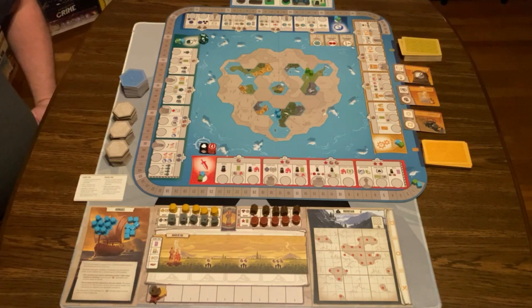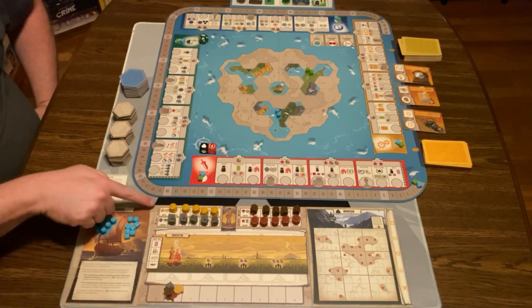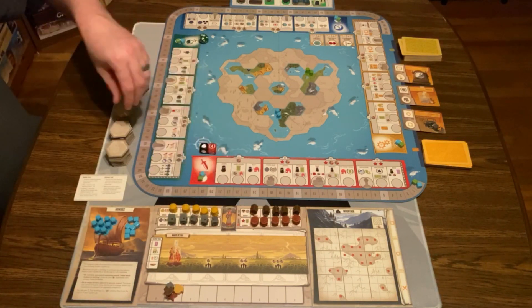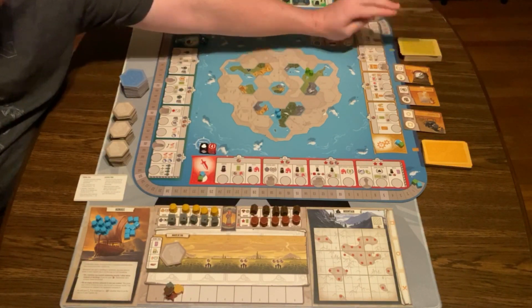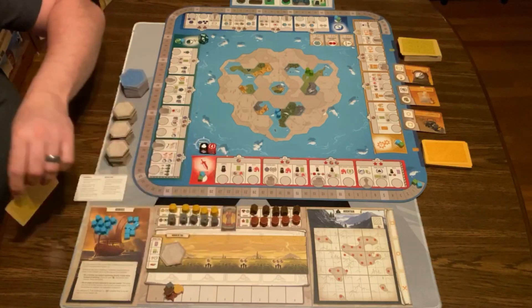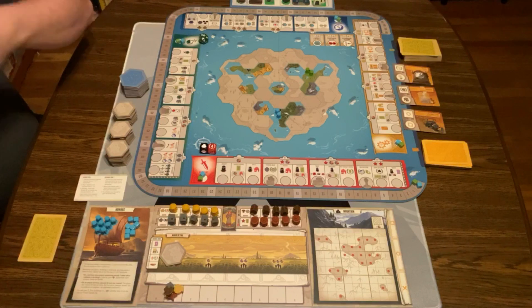The first thing everybody does on their turn is an income turn — really easy. On an income turn you get to do a whole bunch of things, but the very first one you just get all these resources: a gold, a worker, a food, and a prestige. Then you get a free tile and your first tapestry card. Tapestry cards are basically the driving force of this game. I have Steam Tycoon — they can be played face up here to affect the rest of the game going forward. The other player would do that same thing and then we would go.